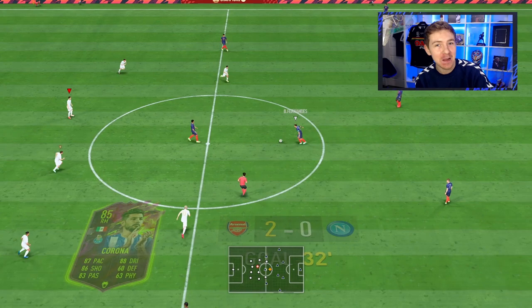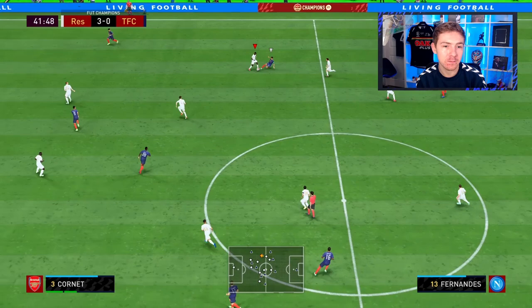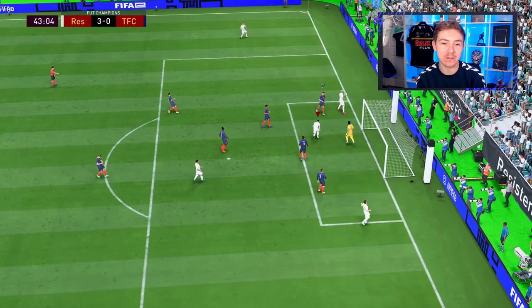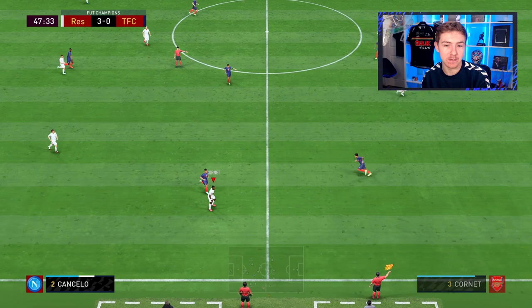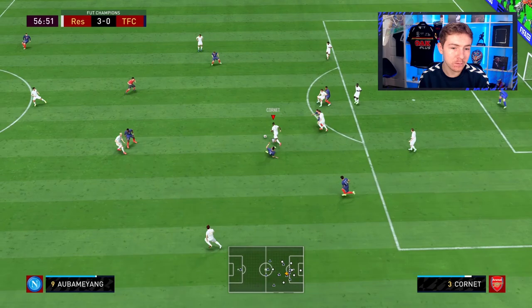Corona gets on the end of it. If you haven't seen my review on this guy, please go check it out — he's an absolute baller, and he's not a tall player but he's good at winning aerial duels. Ball's whipped in — should have been another. Halftime, we have a pretty comfortable lead. Nice block — I pulled him out and got aggressive there, so it's good he made the block. Otherwise that through ball could have ended up anywhere.